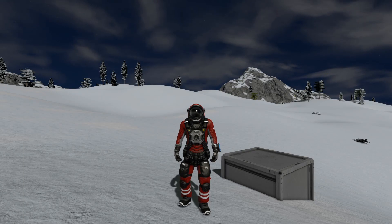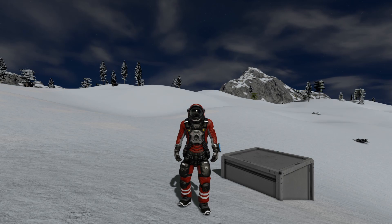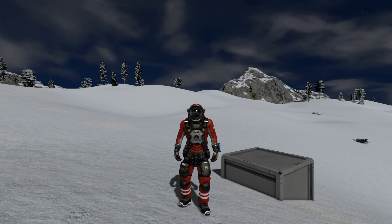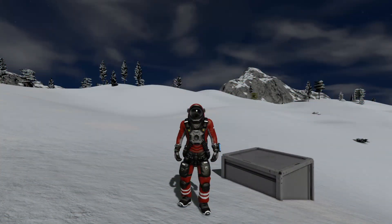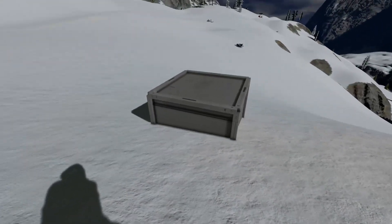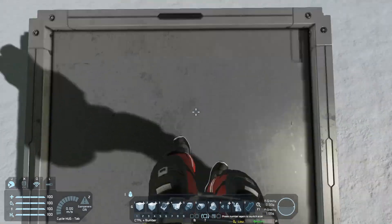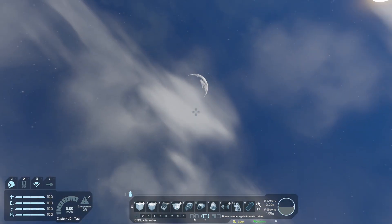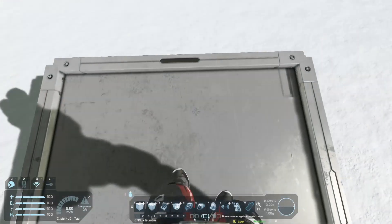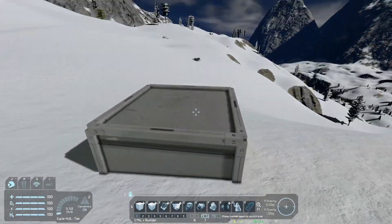Hey guys, welcome back to Pandemic Playground. Today we're going to be building a piston launcher because I'm actually planning to get to the moon just using pistons. I have this little block right here — I stood in one spot, looked down as far as possible, then all the way up, and I'm guessing if I put all my pistons straight up it'll actually hit the moon.